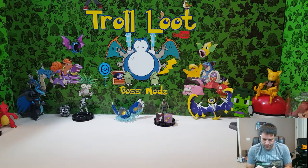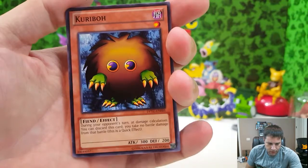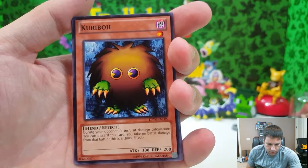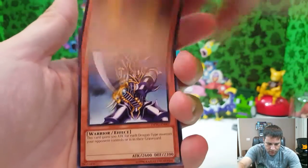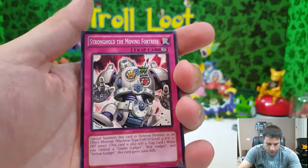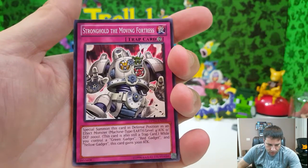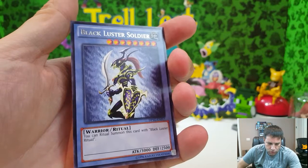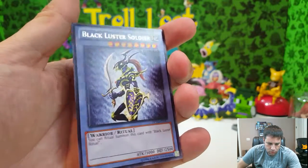Now let's get into the Yugi packs. We got Kuriboh — during your opponent's turn in damage calculation, you can discard this card and take no battle damage from the battle, a quick effect. Yellow Gadget, machine effect. Buster Blader with 2600 attack. Stronghold the Moving Fortress — a trap card that while you control a Green Gadget, Red Gadget, and Yellow Gadget, this card gains 3000 attack. And the rare is Black Luster Soldier — 3000 attack, 2500 defense, ritual summoned with Black Luster Ritual. Very cool.